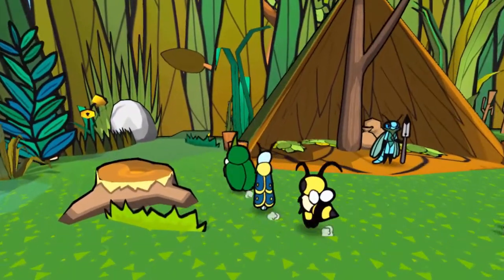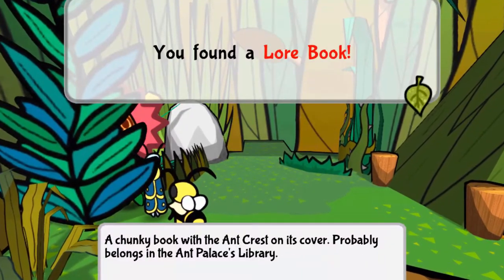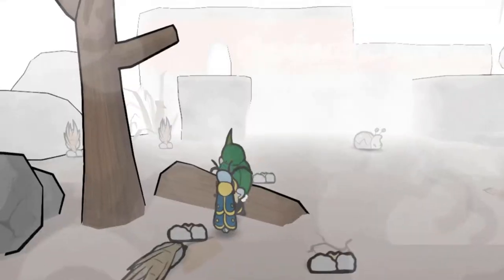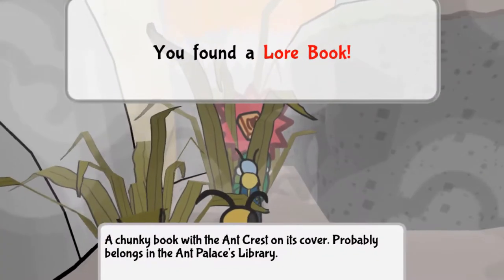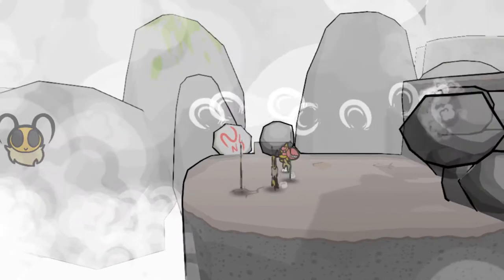There is a lure book in the fishing village near the save crystal. In the Forsaken Lands you will find three lure books. The first you can find by going left of the entrance. The second can be found in the room where there are rocks blocking the pipes.